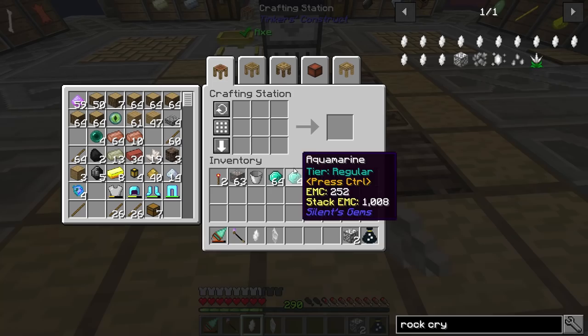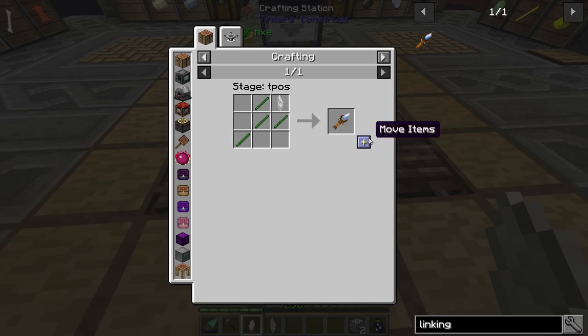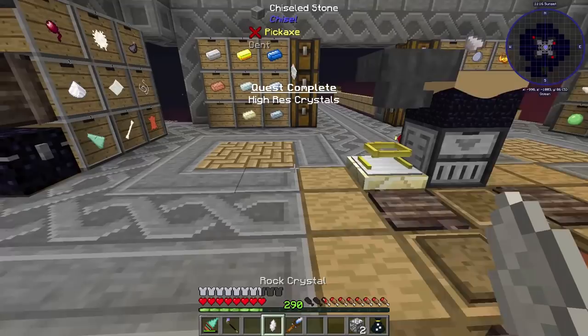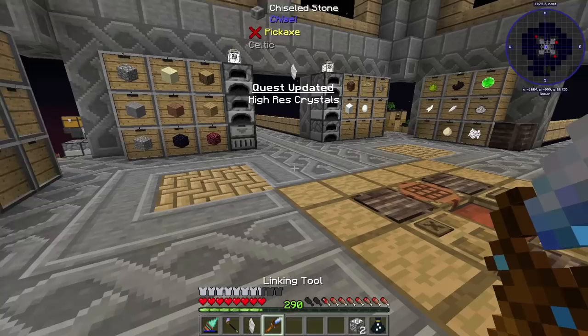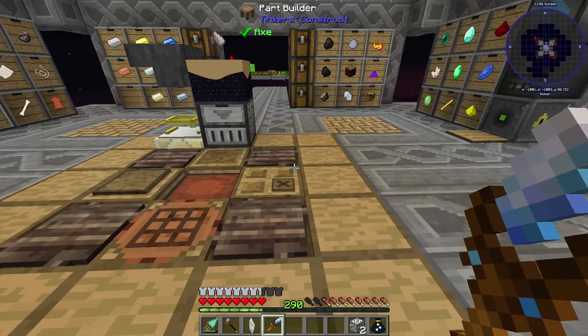We need a linking tool, and we actually need one of these crystals to do it — that's kind of why we had to do that. Let's go to linking. These linking tools actually link up these rock crystals to the tables to power them. They're basically generators — just think of them as generators.